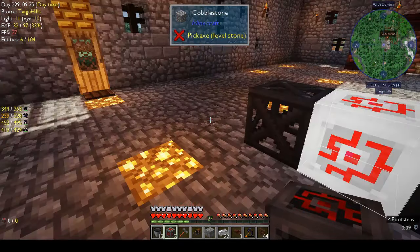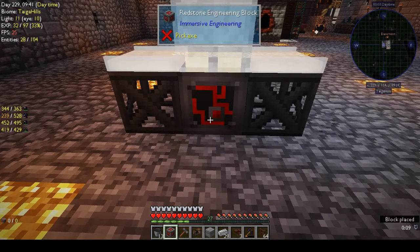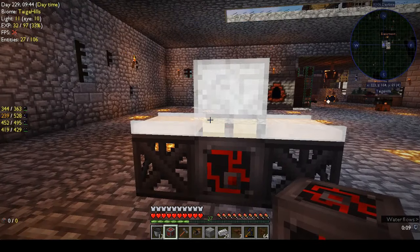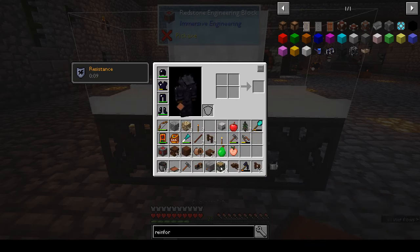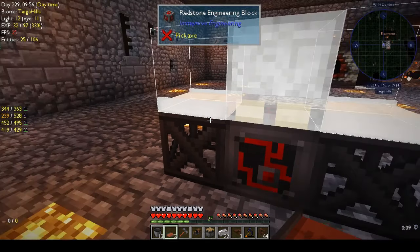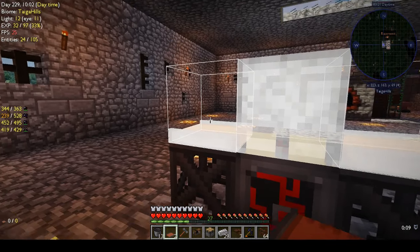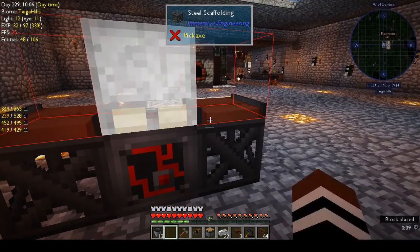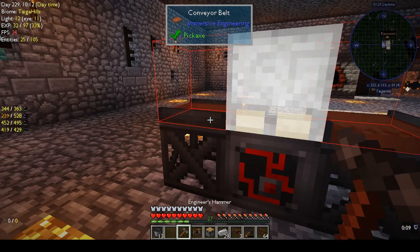When you have the block in your hand it highlights and the image becomes slightly brighter. You place it down, and once the bottom tier is correct it will highlight the top tier. I need the two conveyor belts and a piston. With the conveyor belts in hand it shows where to put them — it's shown in red because it's not correct. I use the engineer's hammer to turn it around and now it's flowing in the right direction.